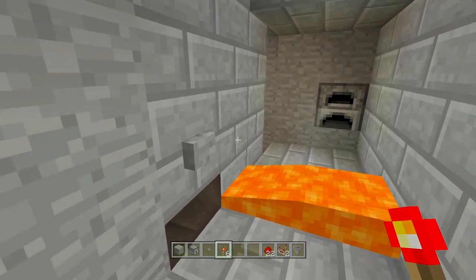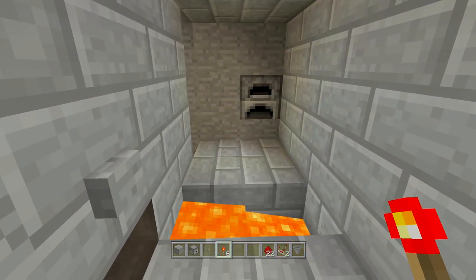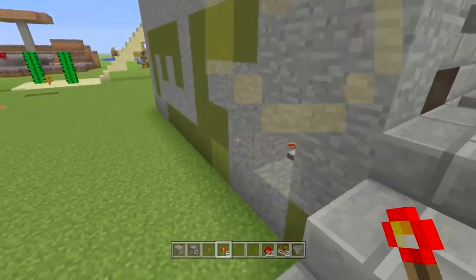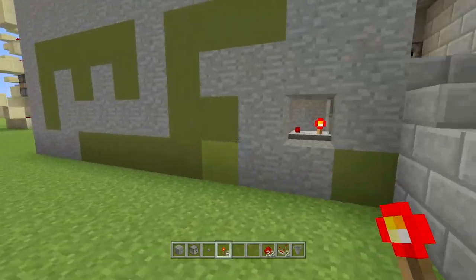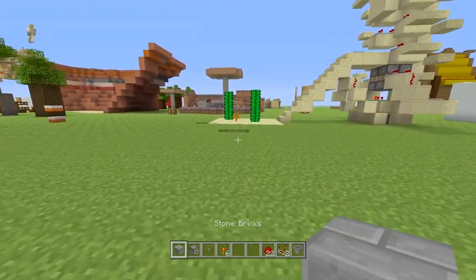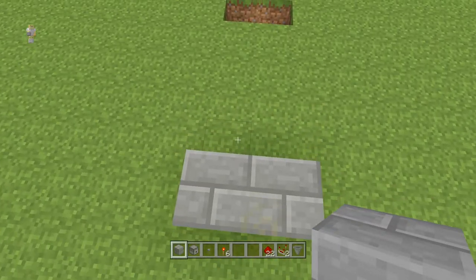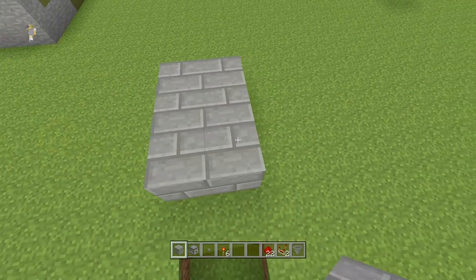I'll be showing you how to make that in today's video. It is relatively simple — the redstone part is just a couple of trails linking up together, but I will take this nice and slow step-by-step. Let's get straight into the non-redstone bit because this is very easy. You just want to have a couple of blocks off the ground — a five by two kind of pathway with three high walls.